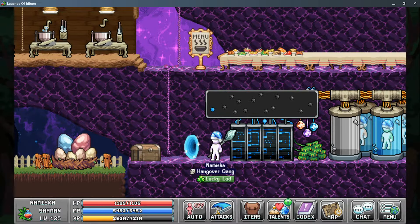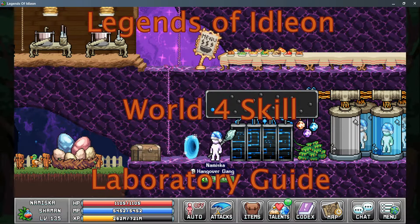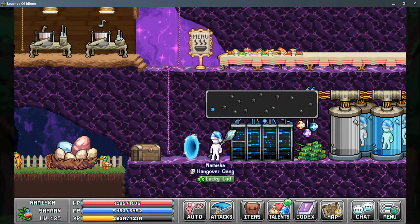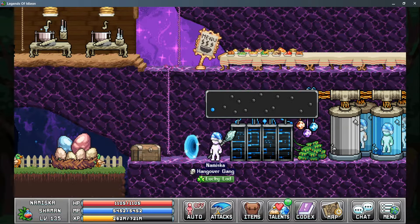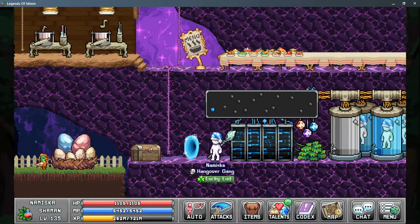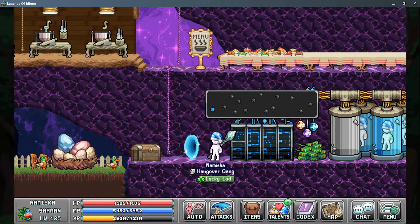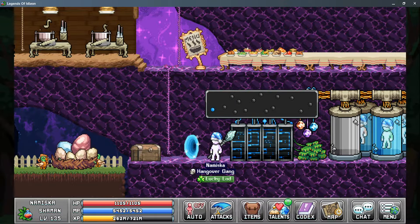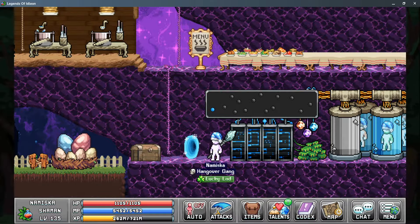IceLocked here with Nocturne Gaming, back with more Legends of Eidolon. We're taking a look at the World 4 skill Laboratory. Laboratory is located entirely in World 4 and is a passive skill with very little active gameplay. It is split into two sections and a small shop that resets each week.